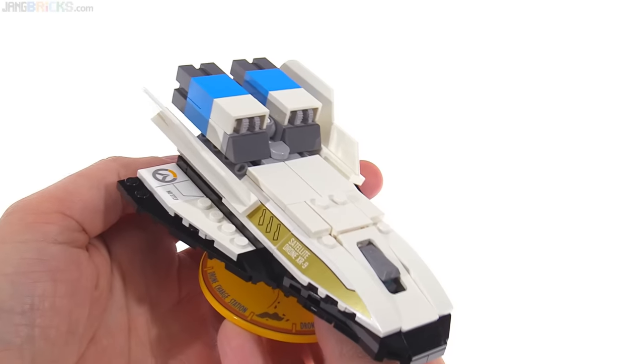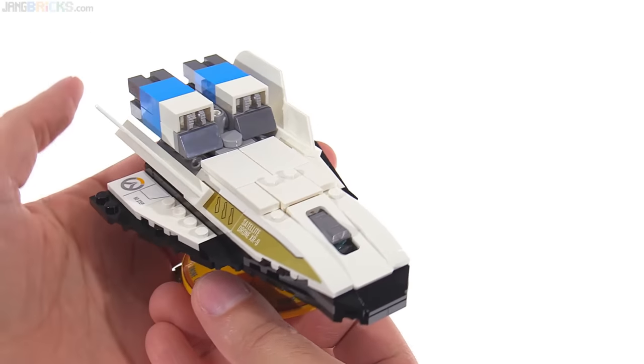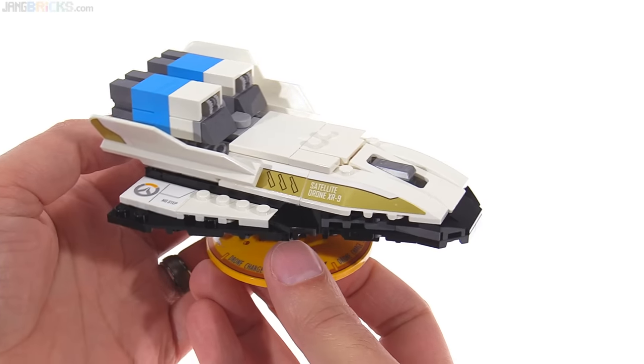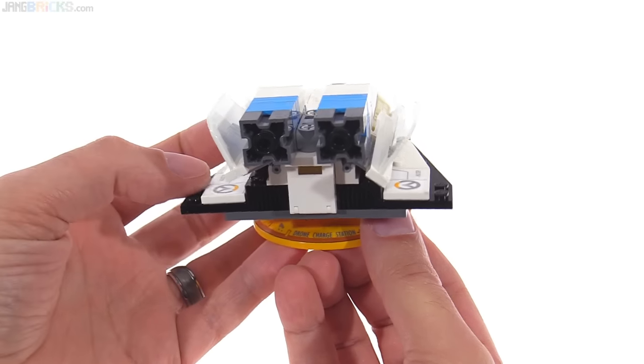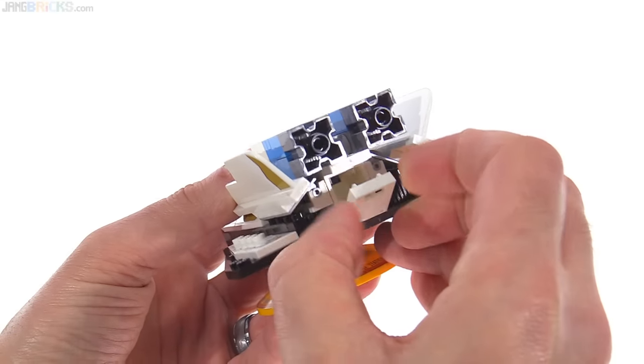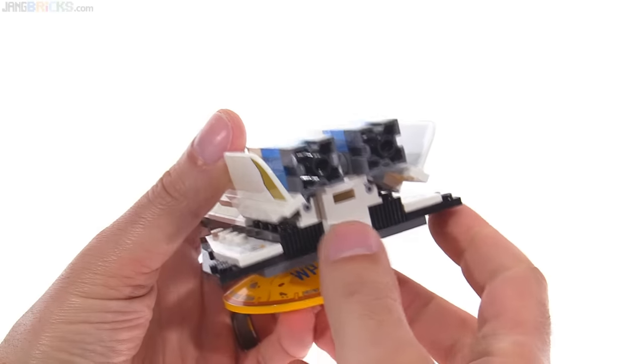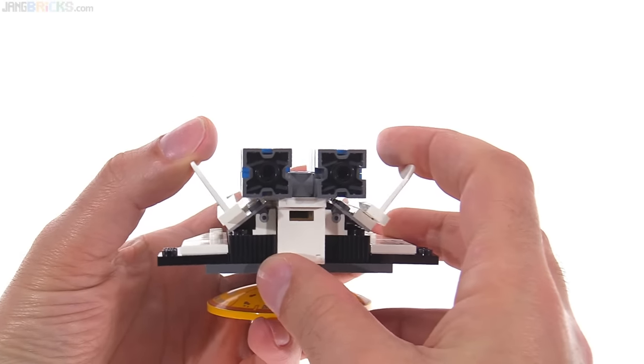The build of this drone — well, it's not the most advanced build. I kind of like the thrusters here on the back, but there's not all that much to it. It's kind of simple looking. It does have an openable container here in the back where you can put something in there, like a health pack or something. You can change the angles of these ever so slightly.